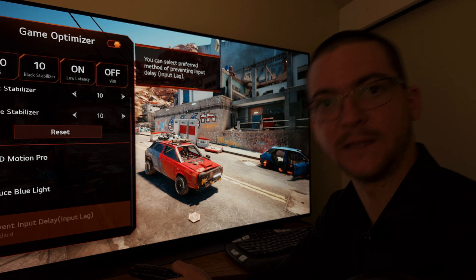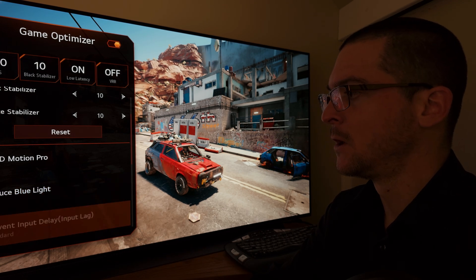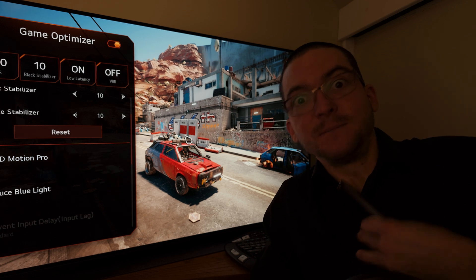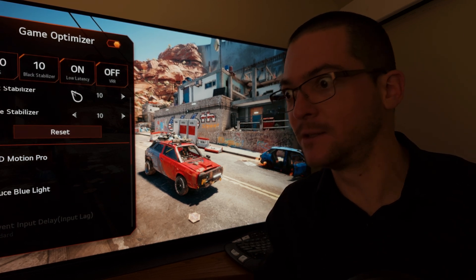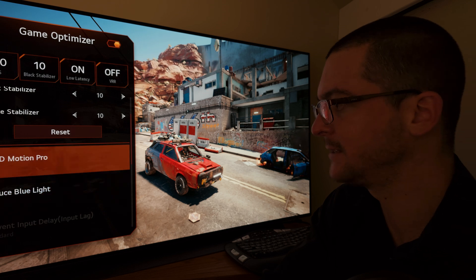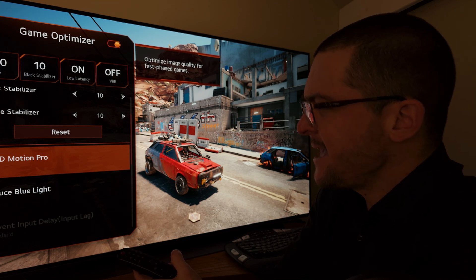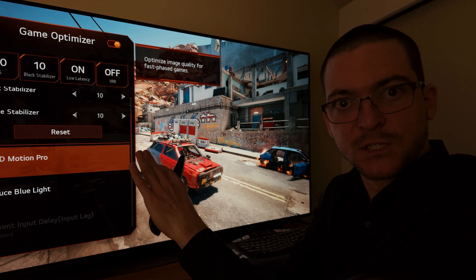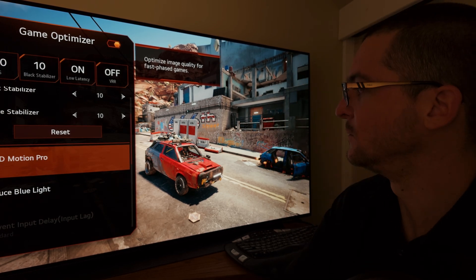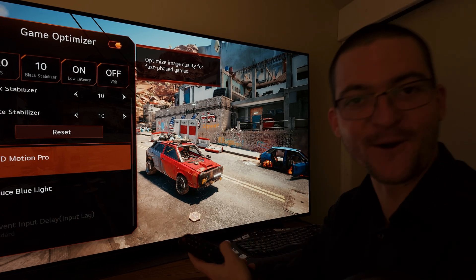What LG needs to do instead of removing 120Hz black frame insertion — instead of downgrading the feature — is to improve it. They should have a brightness boost or calibration toggle below the OLED motion setting that you turn on, essentially my custom settings but better, because LG can do a much better job with professional instruments. When you turn on black frame insertion, yes you get less peak brightness, but the midtones and near-black detail stay the same. They should basically offer plasma TV gaming settings.